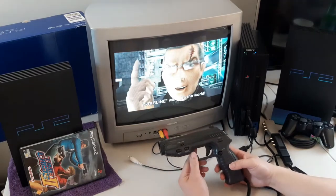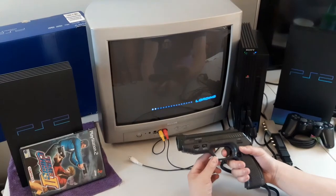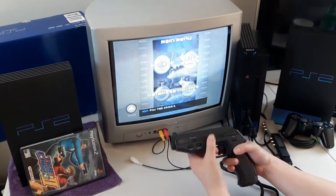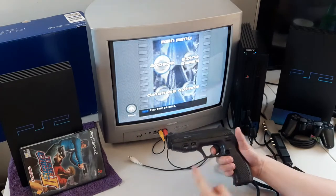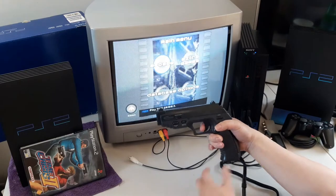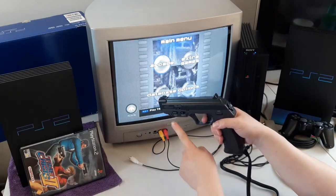Today's review is on the Gamester light gun for the PlayStation 2. It's got recoil — a vibration motion inside. You can feel the vibration throughout the whole gun. When I hold it and shoot, it's also vibrating on the top parts, so when I'm trying to aim, you can see it's vibrating.